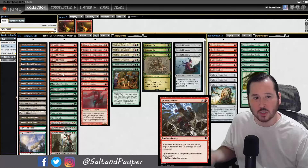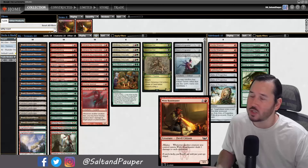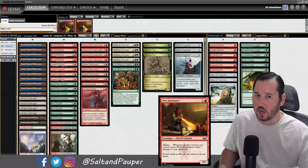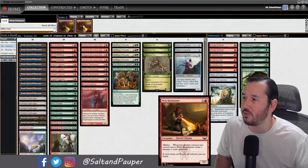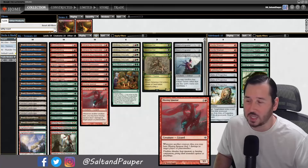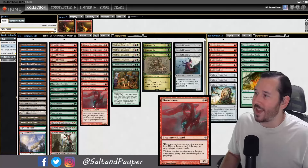It ran 4 Impact Tremors, the namesake, 4 Molten Gatekeepers, and 4 Witty Roastmasters. My list is not running Witty Roastmaster — we changed things up a little bit to give us a backup plan. It was also running a couple copies of Hissing Iguanar, which I really liked and did keep. But this is my own spin on that idea.